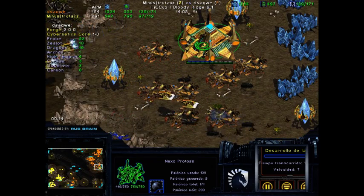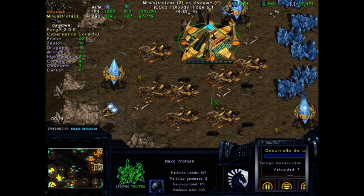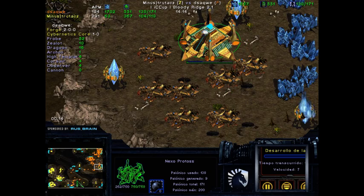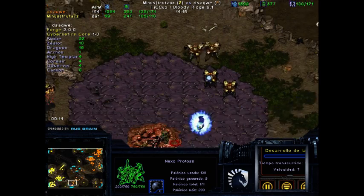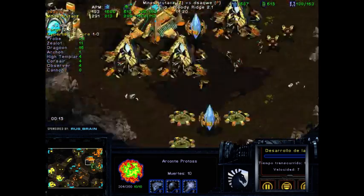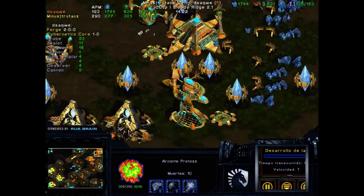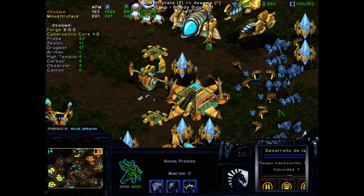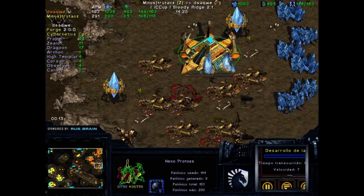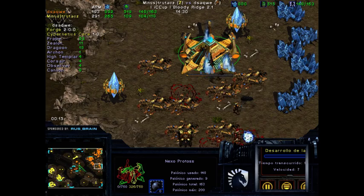With this fourth going down, dsaqwe is actually going to be really ahead. Can the Nexus be saved? These Lurkers — there are two of them attacking the Pylon. If all of them focused on the Nexus, they would definitely take it. But we'll see. There's still three bases versus two bases. Bear in mind, guys, that dsaqwe is actually already mining out — he's about to mine out. If he doesn't get this Nexus saved, he's actually going to be dried out very soon.